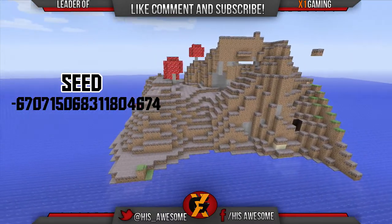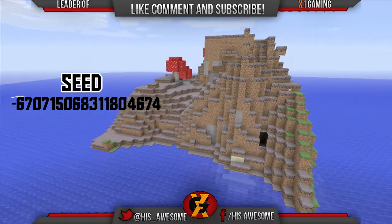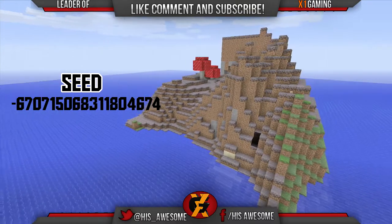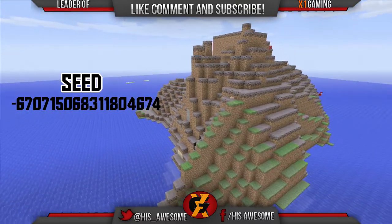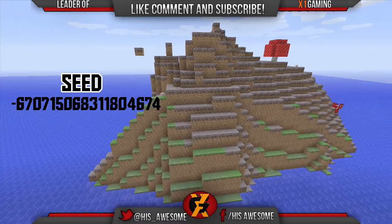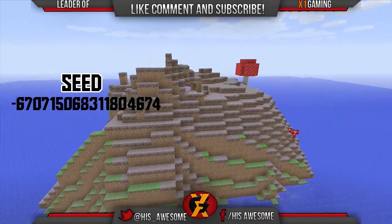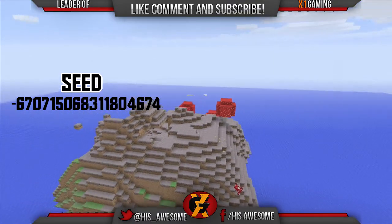Moving on to the mushroom island — as you can see right here it actually has some dirt blocks, which is pretty good. It's not just dirt either; it has what I think are two mushrooms, which is great. You can breed and grow more mushrooms in case you want to survive on this small island.